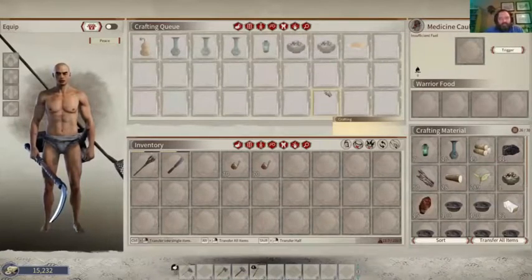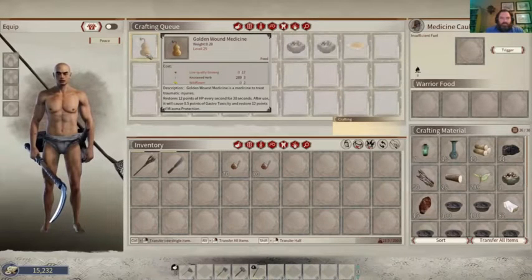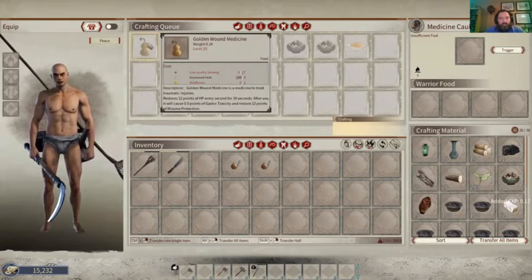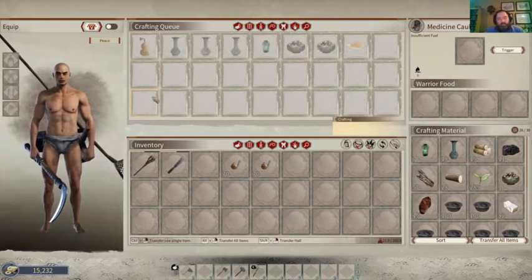Good morning, born in 75 here. I'm in the kitchen - I was trying to make some medicine and I realized I didn't have any low quality ginseng. So I figured I would make a quick video to show you how to get some of the different flowers like the wildflowers, knotweed herbs, ginseng, and stuff like that.